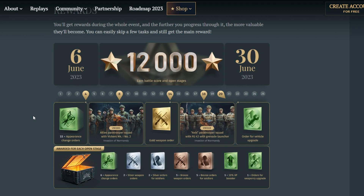Before we dive into checking out the weapons these guys are gonna be carrying, here are all the possible rewards. You have the appearance change orders and orders for vehicle upgrades, which for once are actually useful. The big one is the golden weapon order in the middle, which is really cool — if you're short on those orders for your favorite golden order weapon, you'll have a chance to get it. And if you're not fussed about the last reward, you only need to do 18 days, so you have some free days you can miss and still get these guys.